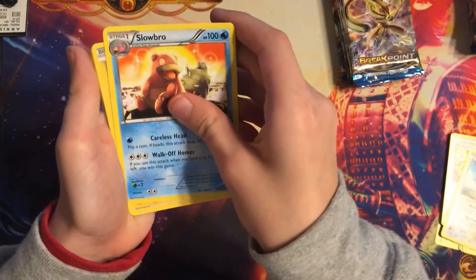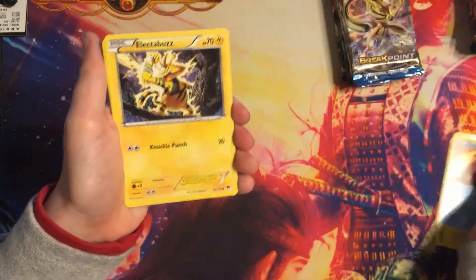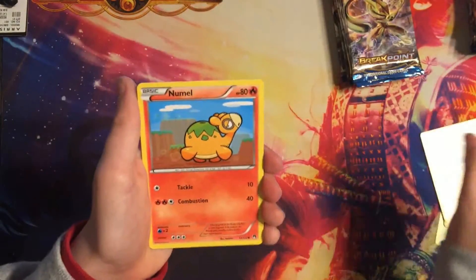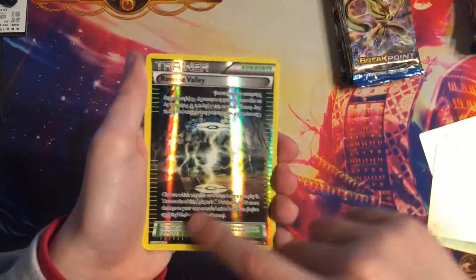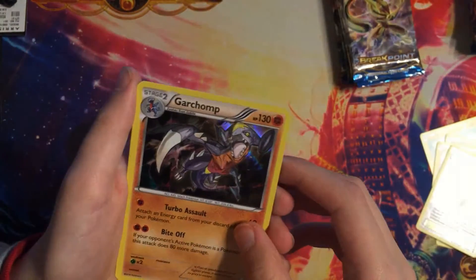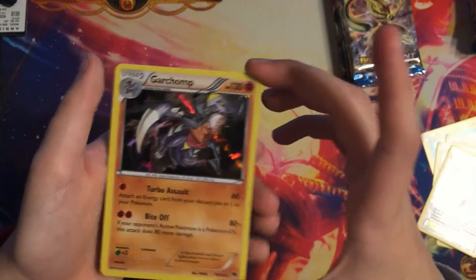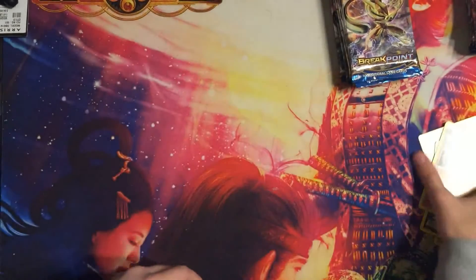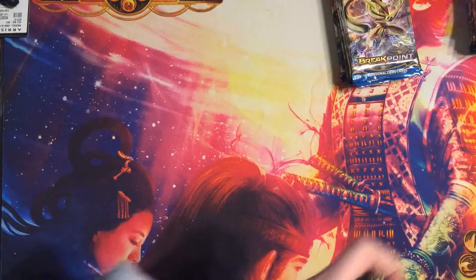Stantler, Slowbro — no joke, I see something. Electabuzz, Blitzle, no more Shanks reverse. And then that's freaky — a scary Garchomp hollow! Dad, look at that creepy Garchomp!